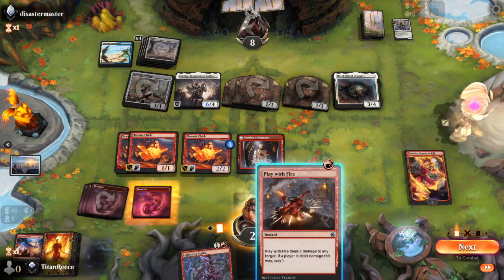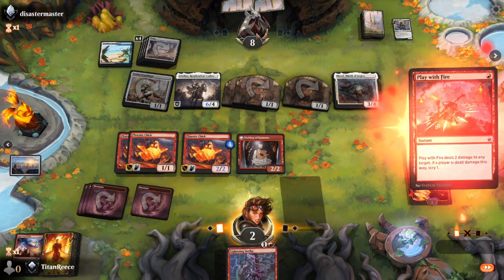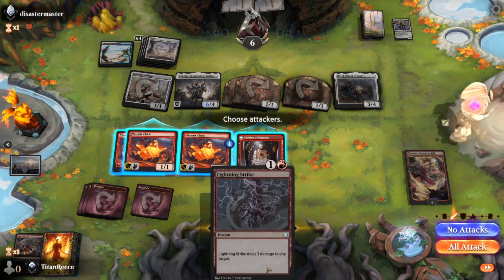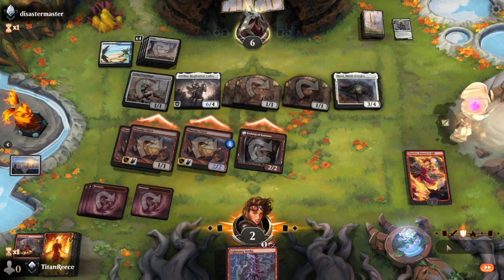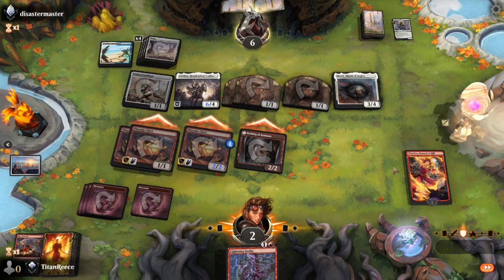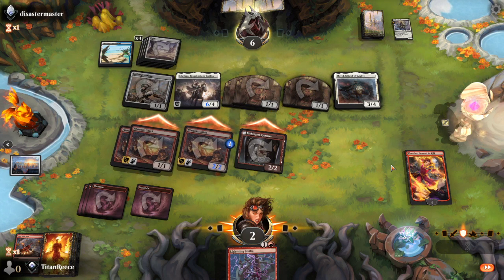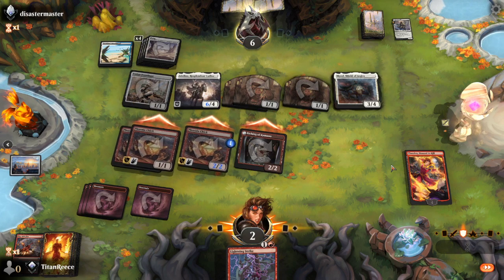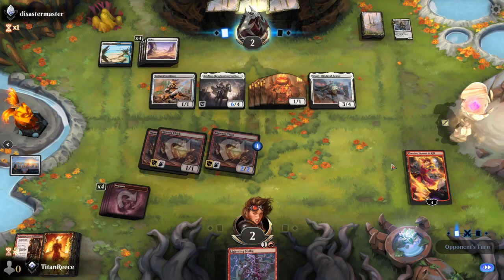Yeah, we've lost — or have we? If I had Lightning Strike then we would win, but we don't. I'll just swing into the wall, he'll block — unless he isn't smart enough. Nope, he's going to block. Unfortunate, very unfortunate.